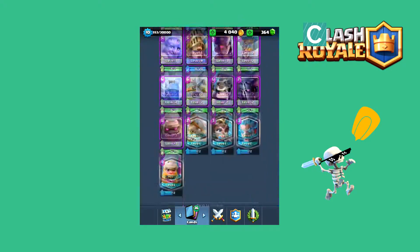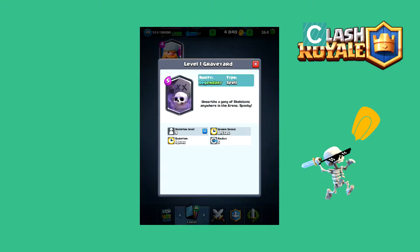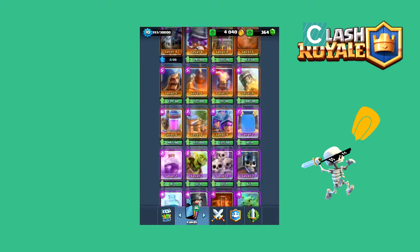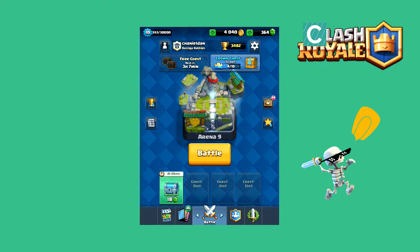As you all know, the recent card, The Graveyard, has come out. It unearths a gang of skeletons anywhere in the arena — spooky. It's pretty interesting. I like how it gradually spawns skeletons. It doesn't just spawn a skeleton army on your tower; it's quite gradual. So yeah, it's skeletons over time in a fixed area, and I believe they can spawn anywhere in that area.